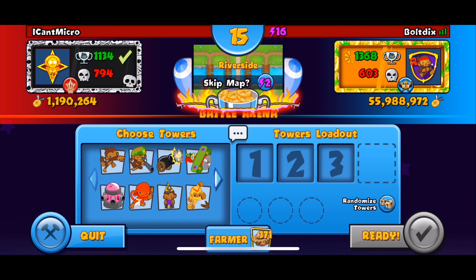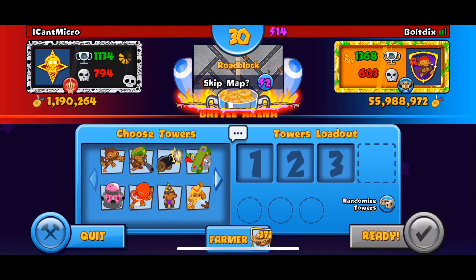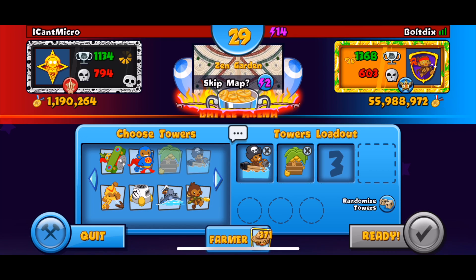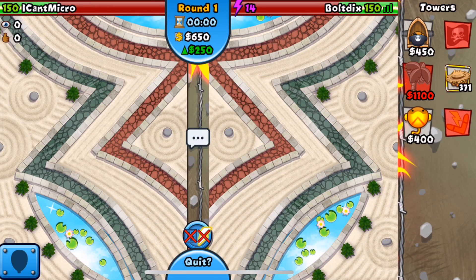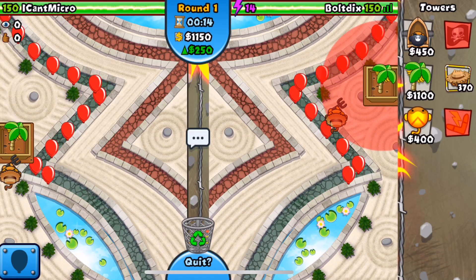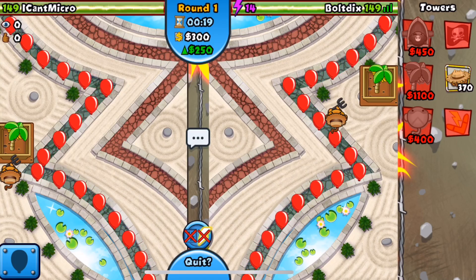We get the map Riverside which I'm not down to play - I want a water map but just not for the first game, let's try to get something a little bit better. Roadblock - skip that. Zen Garden - I'm actually so down for this because it's a shorter map. I know I'm going boat-boomer-farm, and even though I was dogging on it, this map is a little bit different because there's not too much water and it's pretty short, so I'm going to show you guys what I personally do to win on this map.